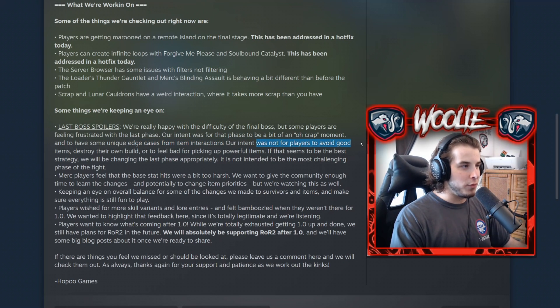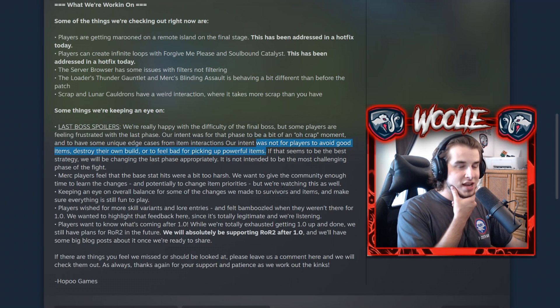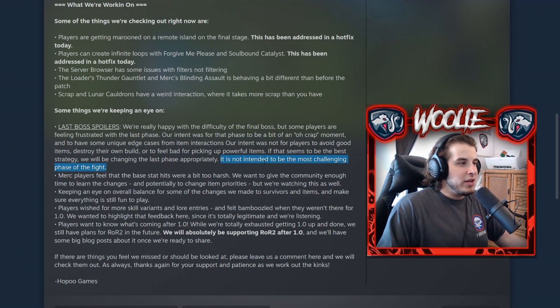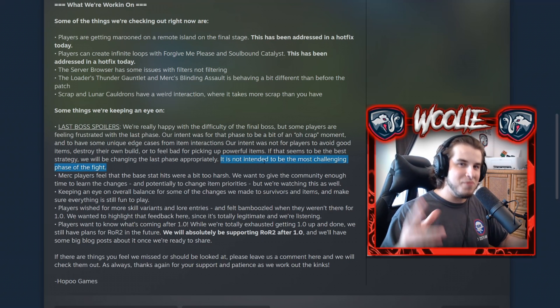But the intent was not for players to avoid good items, destroy their build, or feel bad about picking up powerful items. The second time I fought the boss, I had a Tisticoil in my inventory. I knew what to expect, and I thought: if I give him this Tisticoil, he's probably going to kill me instantly on phase three. Sure enough, I scrapped the Tisticoil so he couldn't get it — and that's exactly what they don't want you to do. If that seems like the best strategy, they will be changing the last phase appropriately. It's the final boss of the entire game, so it should be hard.